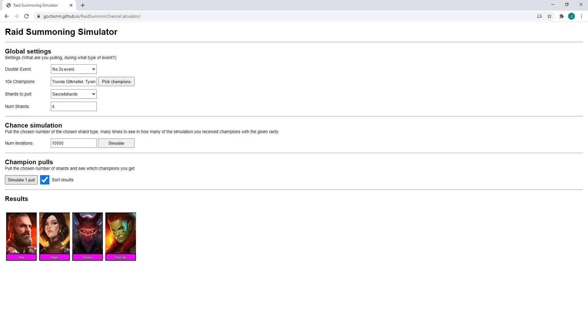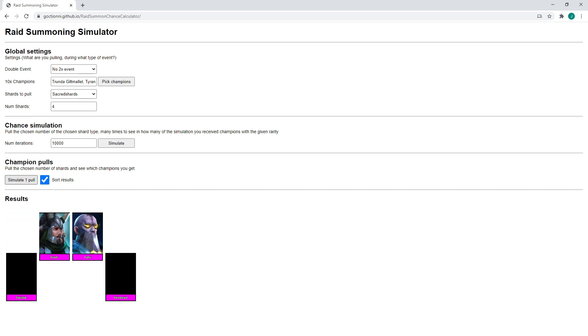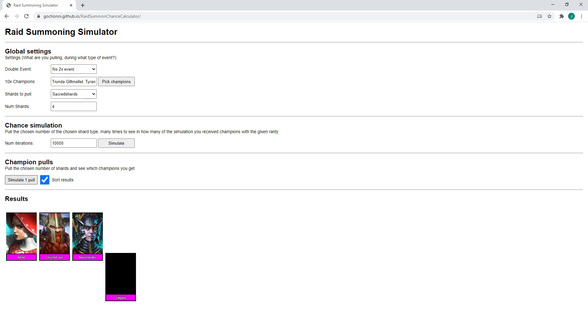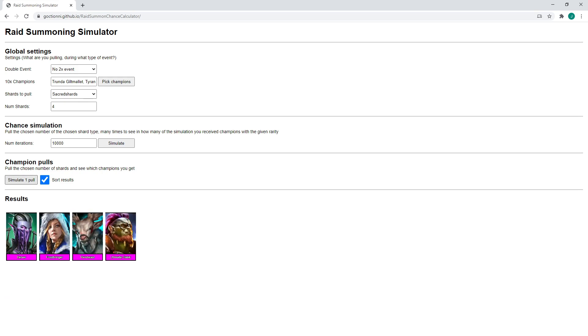We'll count up in groups — pulling sacred shards. That's $500, $1,000, $1,500 — there's my new computer for $2,000. At $2,500, what are you buying? A vacation somewhere. We're at $3,500 now... $4,000. We've pulled like three legendaries too. We're at $4,500, $5,000 in sacred shards right now.